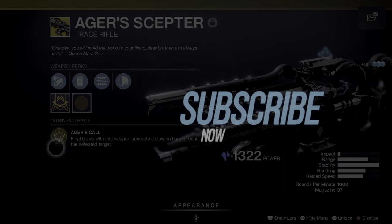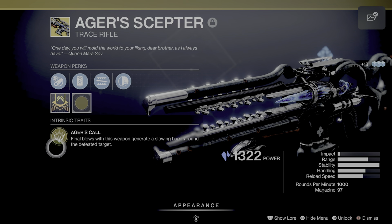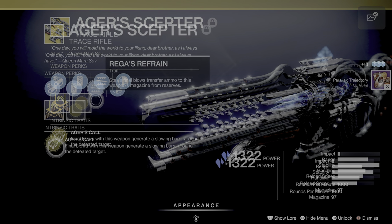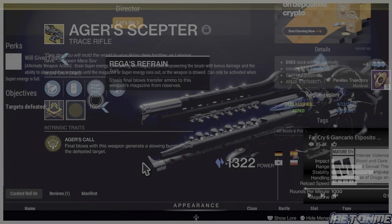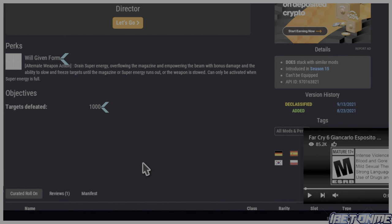Agar's Scepter has the intrinsic trait Agar's Call: final blows with this weapon generate a slowing burst around the defeated target. It also has the trait Reus's Refrain: Stasis final blows transfer ammo to this weapon's magazine from reserves. With the masterwork catalyst you get the perk Will Given Form, which drains super energy, overflows the magazine, and empowers the beam with bonus damage and the ability to slow and freeze targets until the magazine or super runs out or the weapon is stowed.